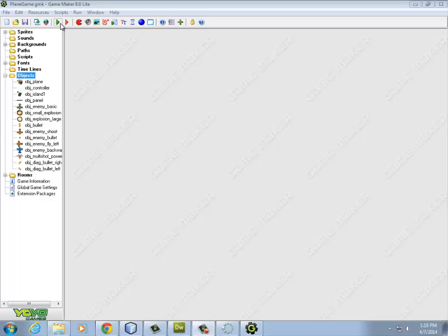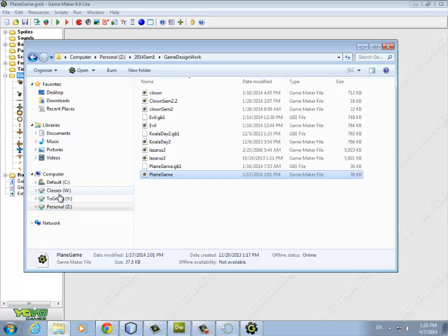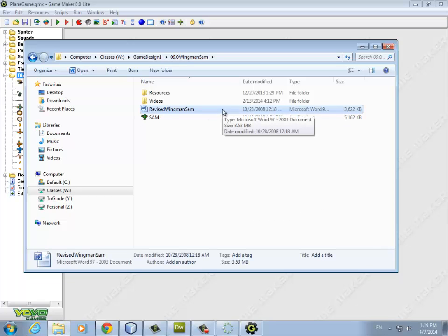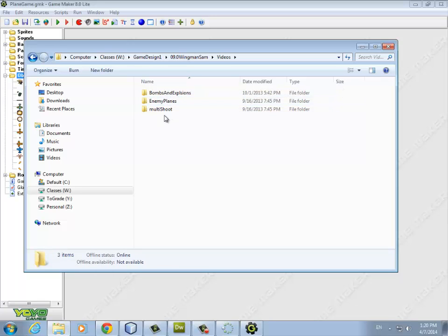Instead of simulating motion through the air, we're going to make a really long, really tall room and actually fly through it. If you started the game using the book, we'll make some modifications. I've written a document out in the shared folder under Wingman Sam — a Word document that talks about the changes from what's in the book. I'm going to mostly ignore the book and work from this revised document.